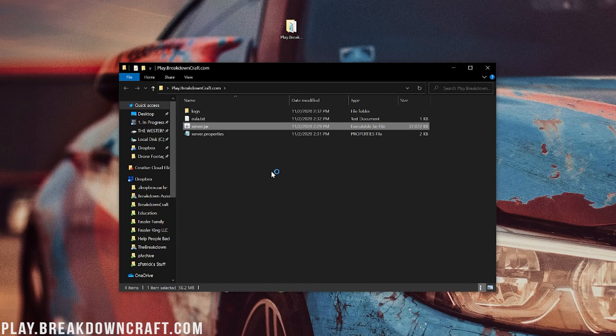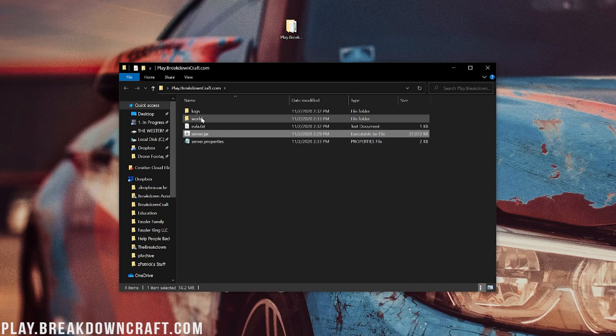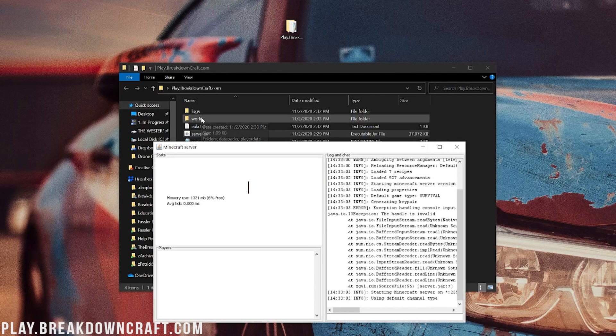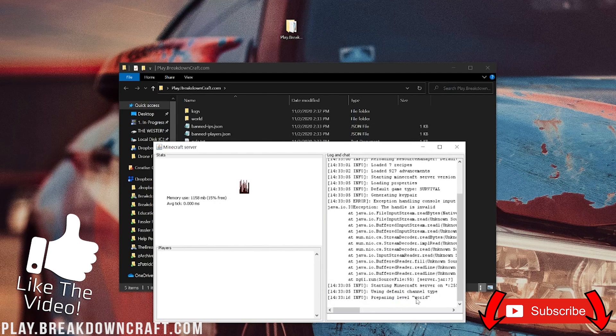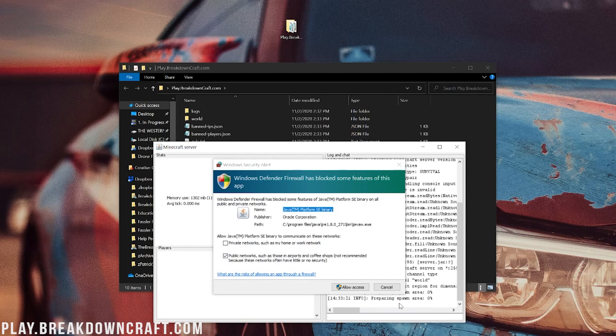Now we can close out of the eula.txt. Now we can double-click on the server.jar again, and this time our server will actually start up. We'll know this because a GUI is going to open up and show that the server is up and running, doing things like generating a world folder — our Minecraft world. If you get a Windows Defender Firewall pop-up, make sure you allow it for both private and public networks. Then click Allow Access.